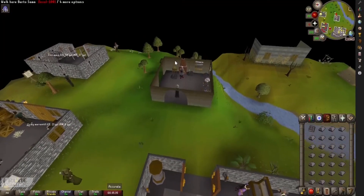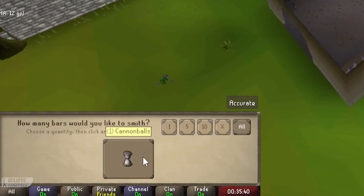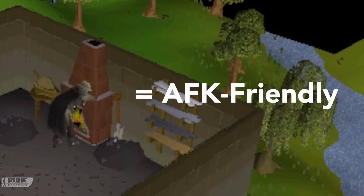Once you have all that, come to any furnace with the ammo mould and steel bars and just start smelting cannonballs. This method is extremely AFK friendly, so feel free to go make a sandwich or have a drink — it'll take a while.